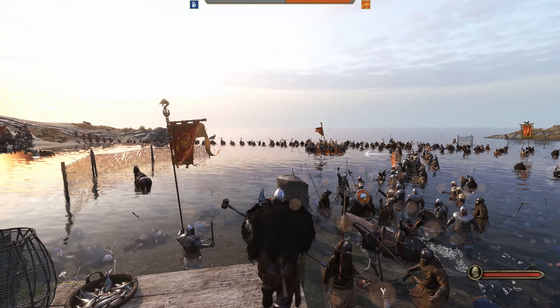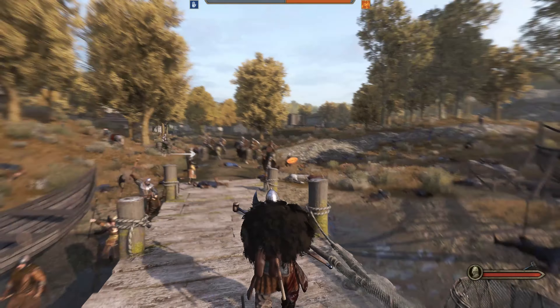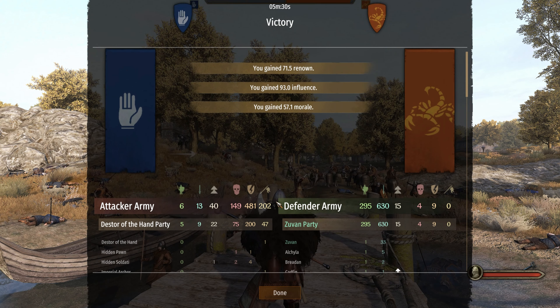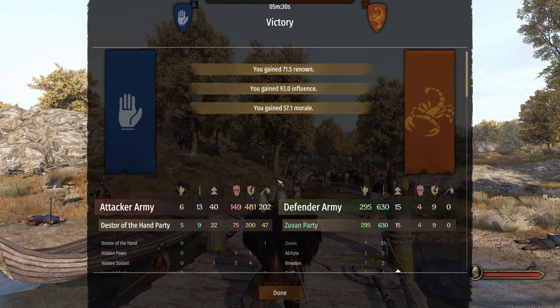This town with the ridge and the water — where the enemy has to come over that ridge into the water to approach your archers — is utterly devastating. This is just a savage battlefield for defending.